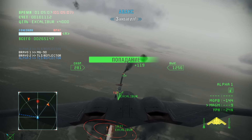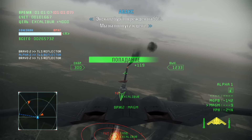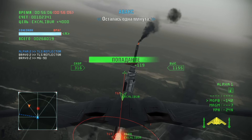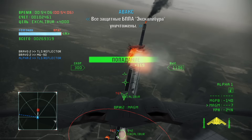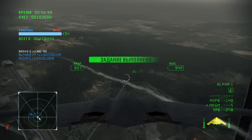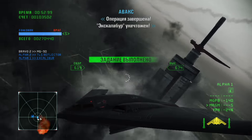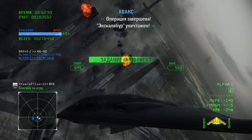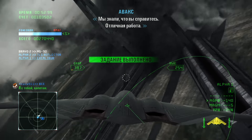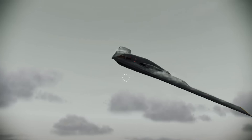50% damage inflicted on Excalibur — we're halfway there. One minute left. All of Excalibur's defenses have been destroyed. Destruction of Excalibur confirmed. The operation is a success. We've destroyed Excalibur. We knew you could do it. Well done, everyone. All units, return to base.